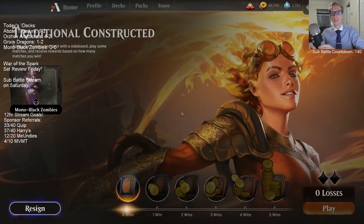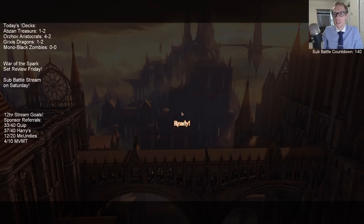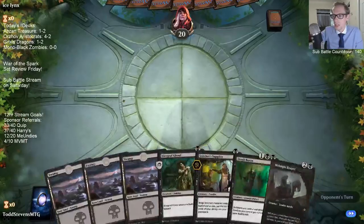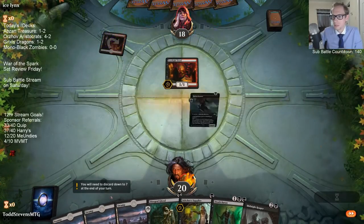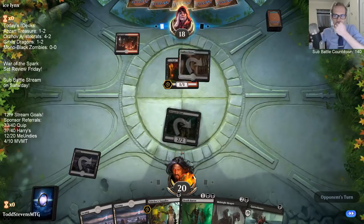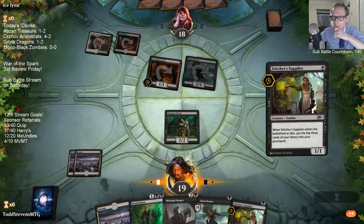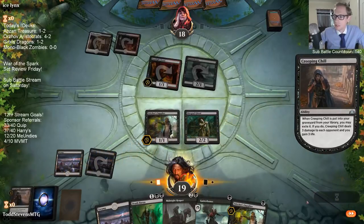We want our opponents to be slower control decks and then our horde of zombies can take them out. We're on the draw — no aggro deck. It's bad, we're usually not as good against aggro decks. Well, it is a three-color aggro deck.